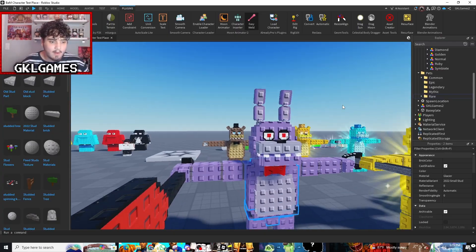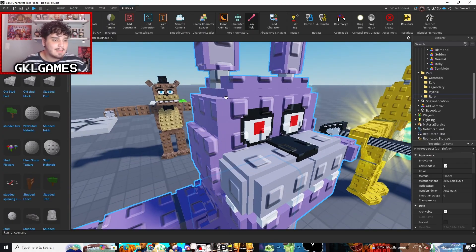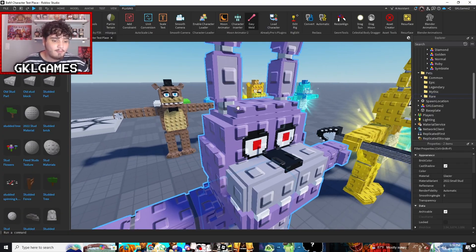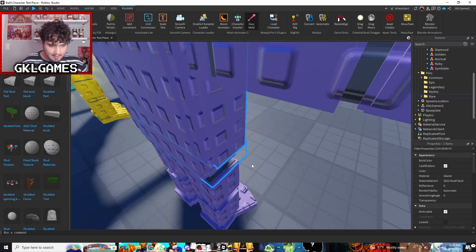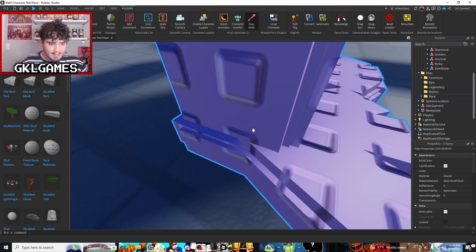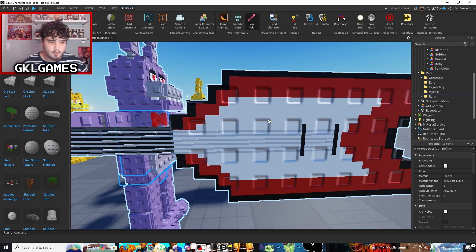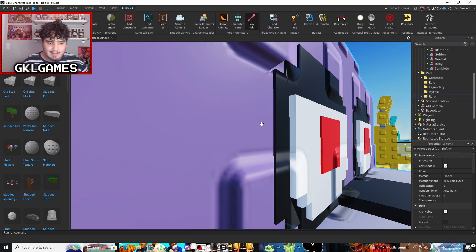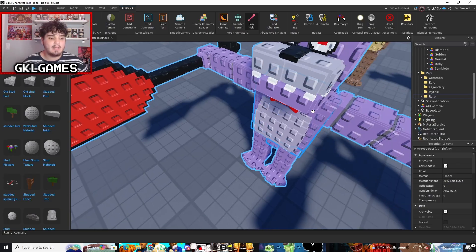Once you do all that you'll have a perfectly ready model. Quick recap for building: the main focus is 3D details — adding little edges that round off shapes. Don't just leave anything as a flat square. Everything needs details. You should not have any flat parts at all. You can see even the legs have these 3D details, and even the feet go up here and there — everything just makes the model so much better.